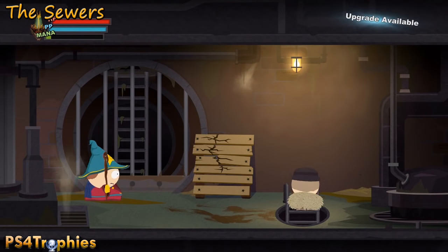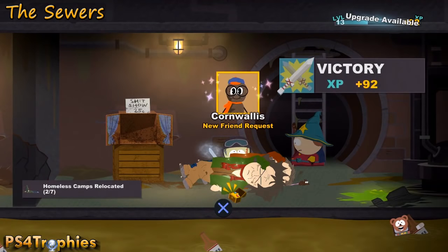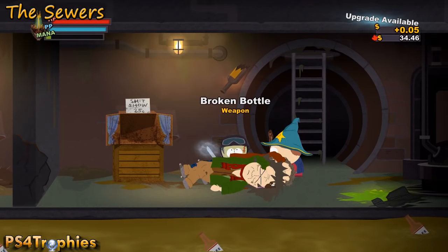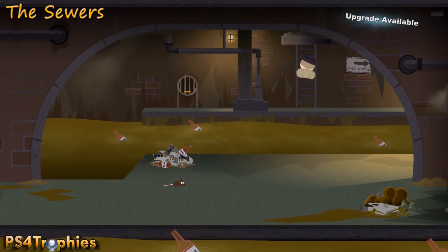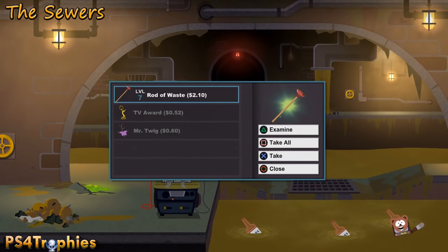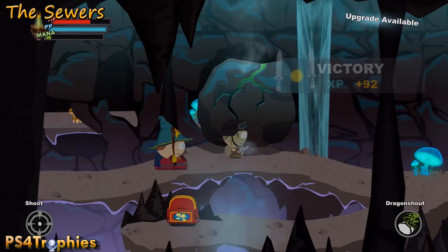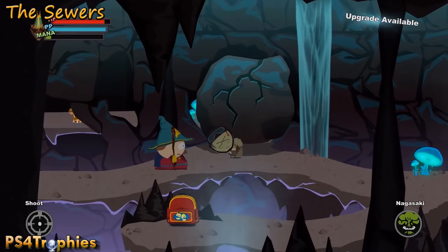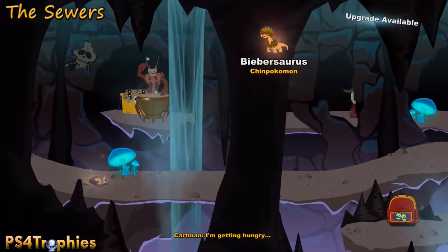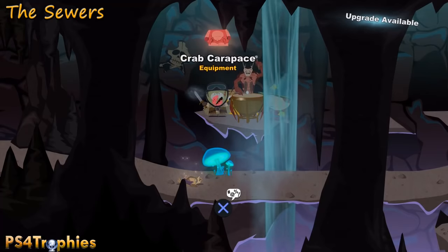Head to the sewers — the lower section where you save the second of Mr. Hanky's kids. After defeating the hobos, loot them and you'll find the broken bottle. Further in, at the main intersection area, turn the valve and find the chest with the rod of waste. At the end of the sewers in the cave where the crab person is, use your Nagasaki fart ability to break open the rock — that's why you do cleanup after completing the game. Make friends with the crab person, then open the chest to the left and get all three pieces of the crab person set.